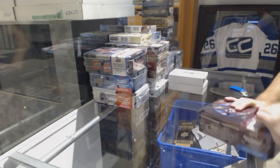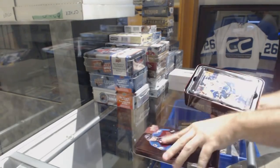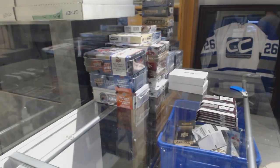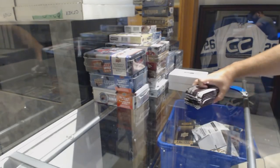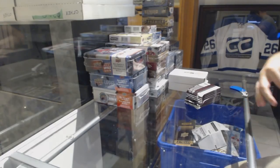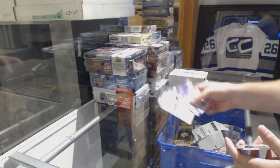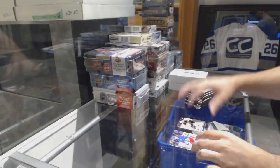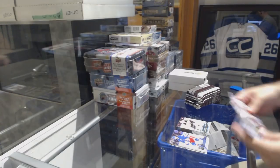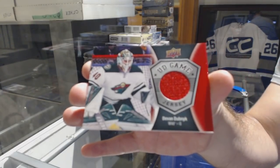Here we go, starting off card break number 89-71. We have the monster set — best of luck everyone. We've got a Young Guns for the Boston Bruins, Brandon Carlo. I'm going to ask again: is the feed better? For the Minnesota Wild, we've got a game jersey — Devon Dubnik.